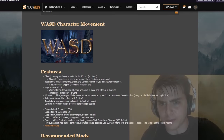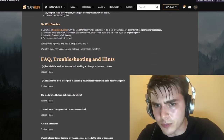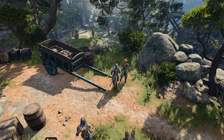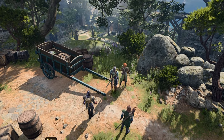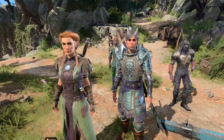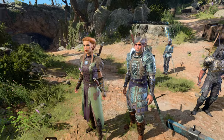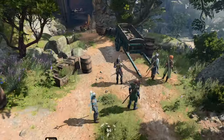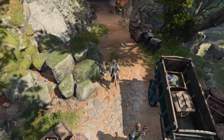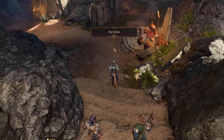Number two is WASD Character Movement. Are your fingers tired of pressing the mouse every time you want to move? Want to experience something outside the point-and-click system of the game? Or are you developing carpal tunnel from the sheer amount of clicking? Well, WASD Character Movement will fix that. This mod introduces WASD functions to movement, and it can be toggled on and off with just a press of the Control button. It also automatically reverts back whenever you go into turn-based mode or in battle.